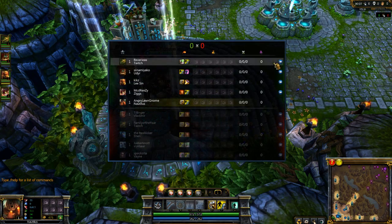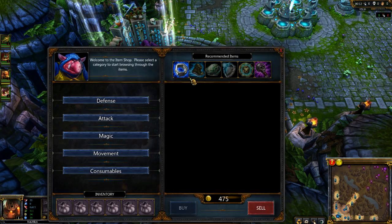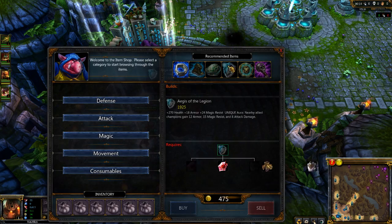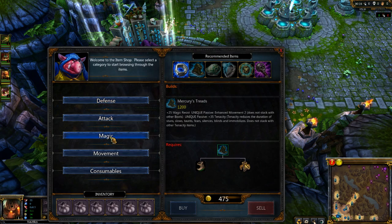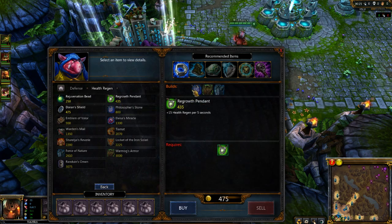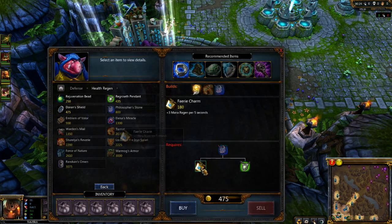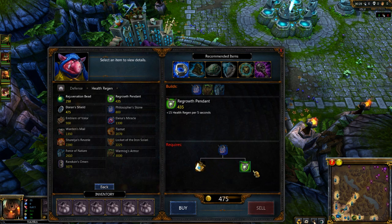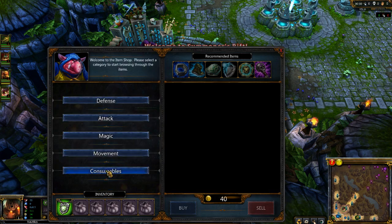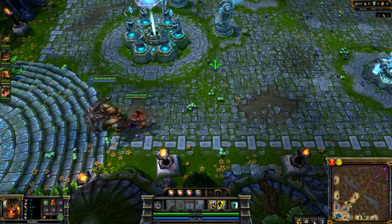I don't even know, what should I do? I guess I'm supporting? I should probably get gold per five. Let's get some of that gold per five. Where's my health regen? Do I use mana? I do. Okay, we'll get the regrowth pendant. We'll roll with the regrowth. I'm thinking I play Soraka and Sona way too much.